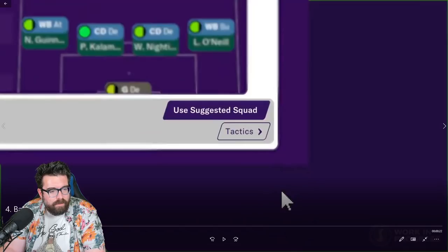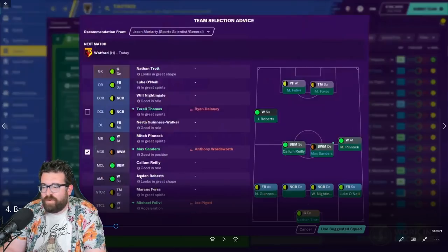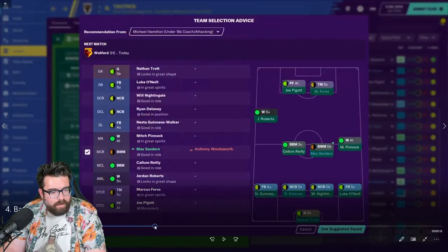You can straight away use the suggested tactics and go with the team he's picked, or you can click on tactics and fiddle with it a little bit — taking the team they've picked and changing players around. So rather than Terrell Thomas we've brought in Ryan Delaney, and Anthony Wordsworth is being dropped in favor of Max Sanders. I don't know if the assistant manager is recommending roles as well — that would be interesting to see. I'd be surprised if he was, because surely as manager we need to pick the tactic and then pick the players to fit it.